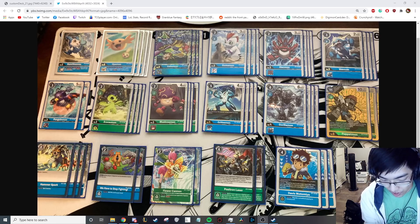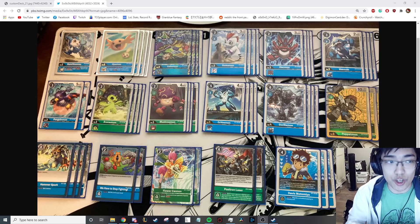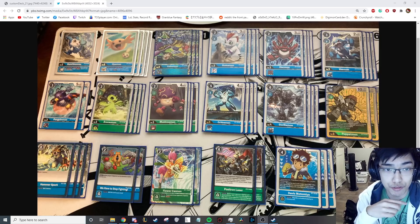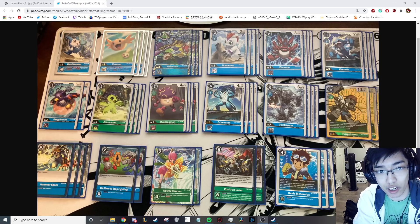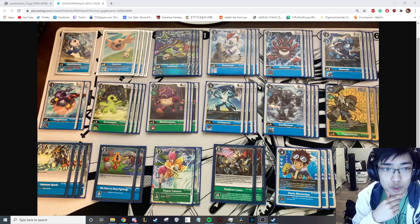Without further ado, let's get into what you've all been waiting for — it is the deck itself. Starting us off, we have our Digitama choices. We play the four Upamon and then the one V-mon. The reason why we play five Digitamas instead of the average four that you commonly see in Rookie Rush is because of ShineGreymon. If ShineGreymon grinds you out towards the late game, you need the fifth DigiEgg to keep pushing and pressure.